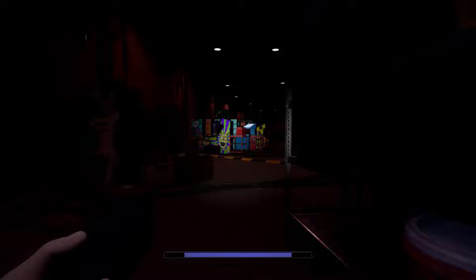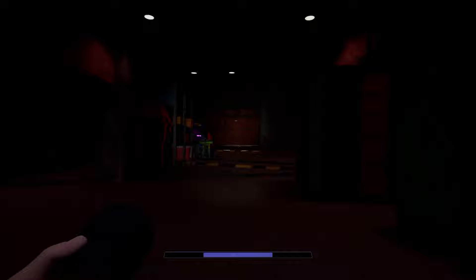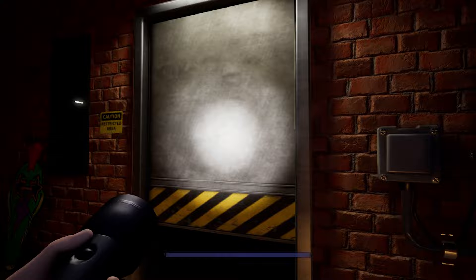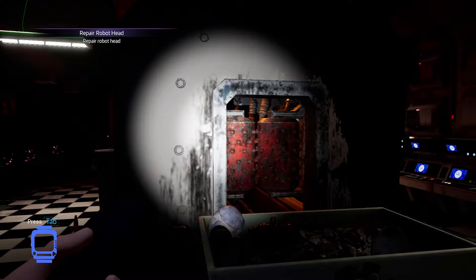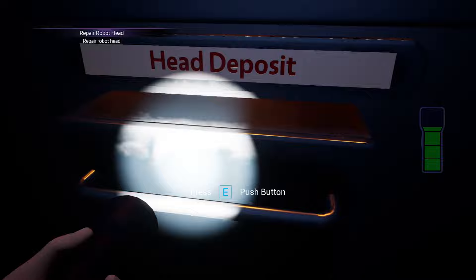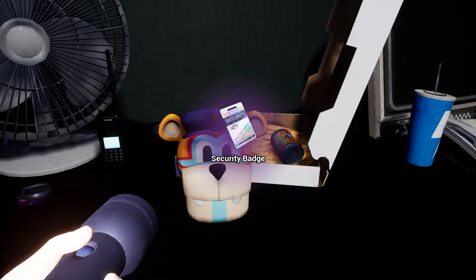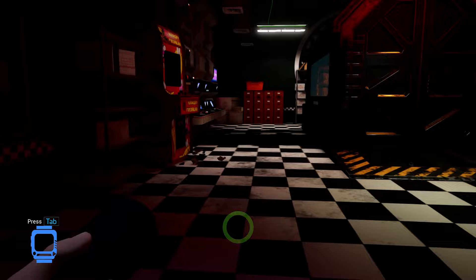If you run slower than I do here, you might get blocked by the stuff DJ throws at you. As soon as you get into the security office, the DJ Music Man will stop following you and you will be able to repair that robot head. Before leaving, make sure to grab this security badge on the counter so you can get a security clearance of 7. You can grab this lore bag as well, and then save your game.